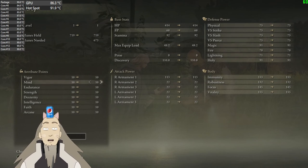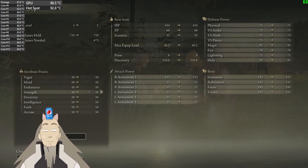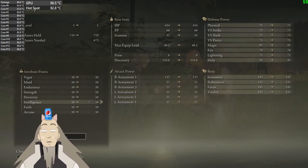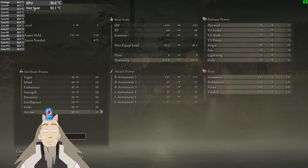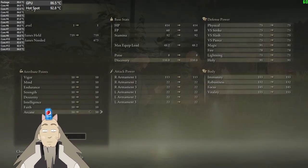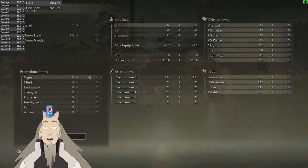HP, FP, Stamina — what the fuck is FP? It's like mana? Stamina, Strength, Dexterity, oh boy — Intelligence, Faith, Arcane. Let's just go with basic stuff. Oh, I can do only one — let's get some HP.